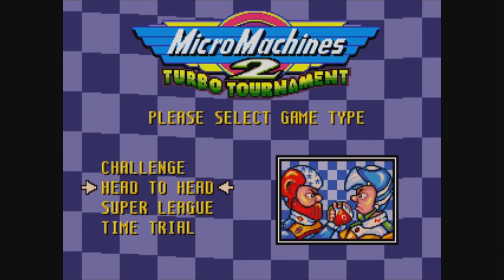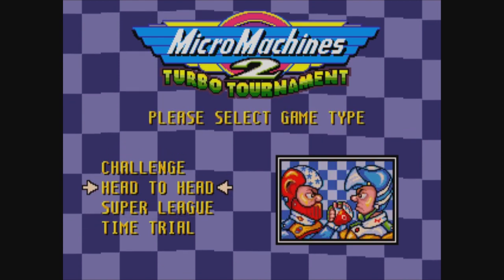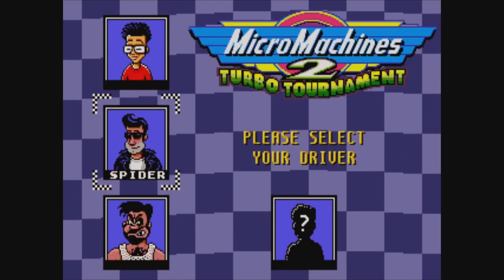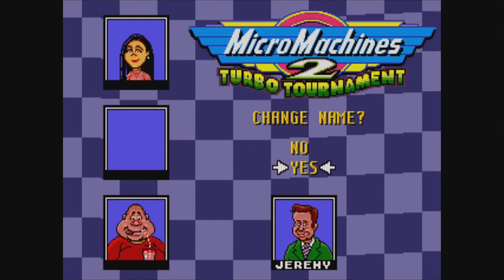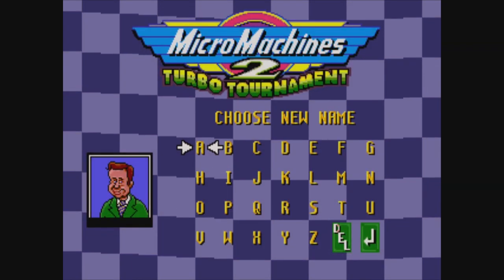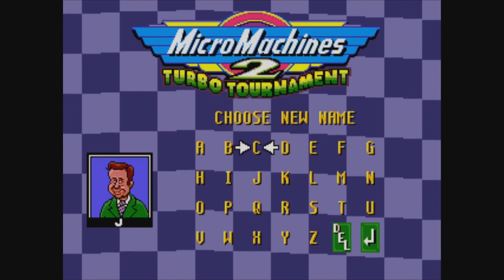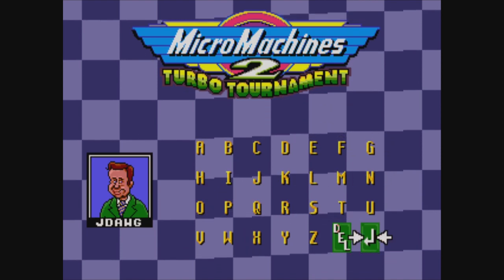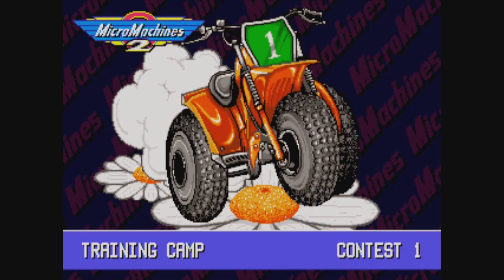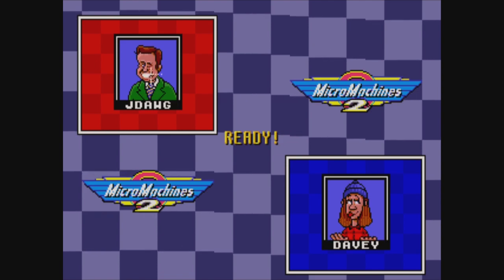Let's go back to the one-player mode. We can do a head-to-head challenge or Super League. Let's try head-to-head. We'll go with Jeremy. Close my eyes and let fate take the wheel. Our new name will be J-Dog. You can't tame the wind and you can't tame J-Dog. He runs to the beat of his own tune. They call him Jeremy in the office at his accounting firm, but when he gets on the track you can call him J-Dog.